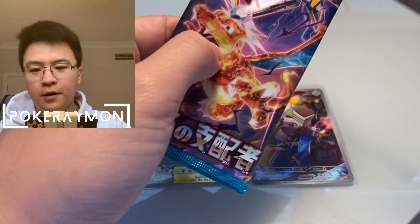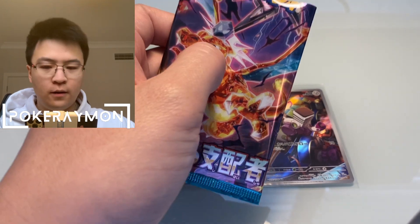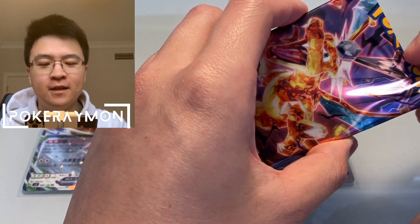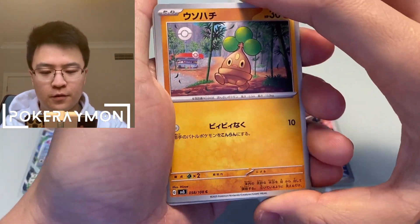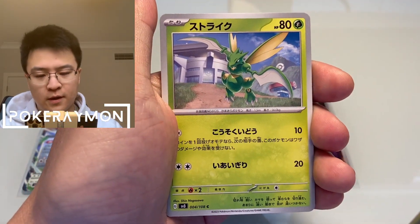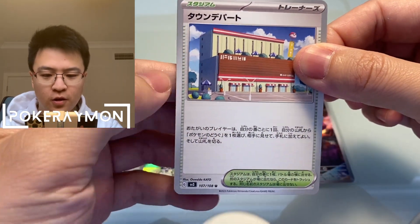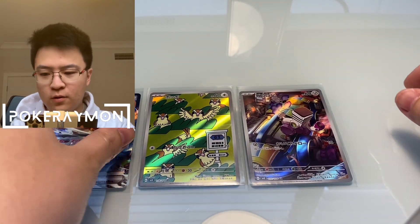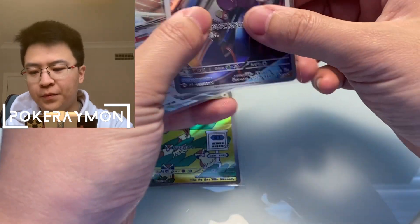Last pack! Here we go — let's see what we get in the last pack. Fingers crossed it's something good. Just started off with a Bonsly — not even going to do the card trick this time. Bonsly and a Scyther again. Just an uncommon card there for our final pack. But overall, not a bad six pack — we got three pulls out of six packs, which is not bad.